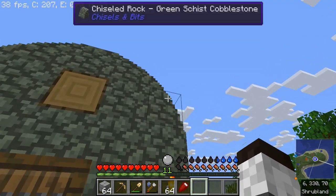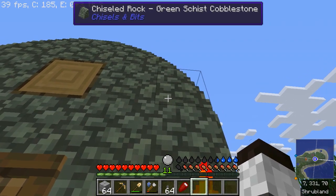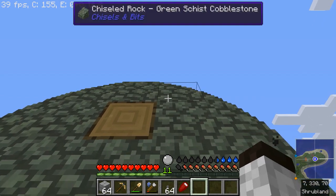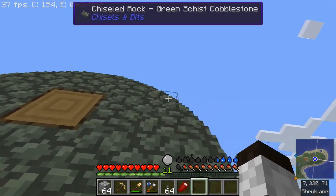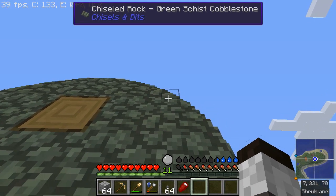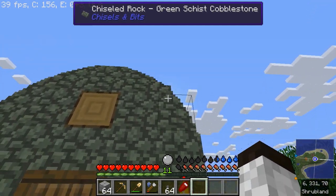I went into a drawing program and just drew an oval at the same scale that this would be in, then came in and duplicated all the Chisels and Bits pieces. So you can see it's made up of these three little chunks here, and that gives me that rounded look.